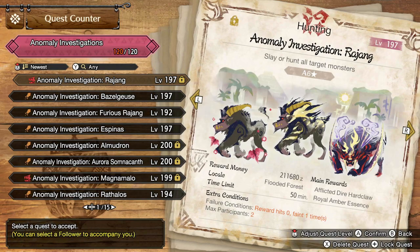Under the main rewards tab — that is really the focus of these Anomaly Investigations. Each one will grant you two materials: an Afflicted Material of some kind, and an Amber Essence of some kind, of different quality. The Amber Essence is used to allow you to do Curious Armor Crafting, which gives your armor additional skills. The Afflicted Materials are used for armor crafting and specifically Curious Weapon Crafting as well, which is basically augmenting your weapon to be better. Specific unlocks, which we'll show you at the Blacksmith in a moment, require specific materials.